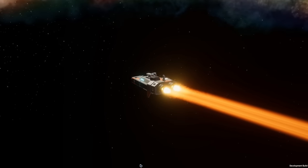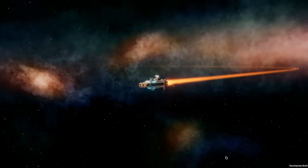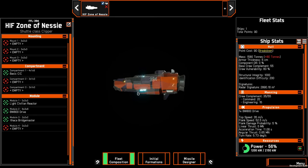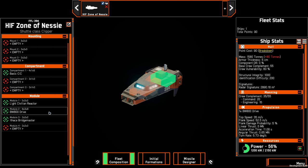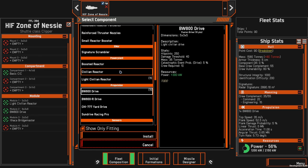The higher crew complement is mostly because it has so few compartments that it's actually quite hard to get berthing on here, so it just gives you the chance to play with this vessel a little bit more than you would if you're restricted on crew size. It comes with a BEW 800 drive giving it a top speed of 35 meters per second and a flank speed of 52.5 meters per second — exactly the same as the FM 2200 drive that the Sprinter comes with. Out of the box these two ships are exactly the same speed.